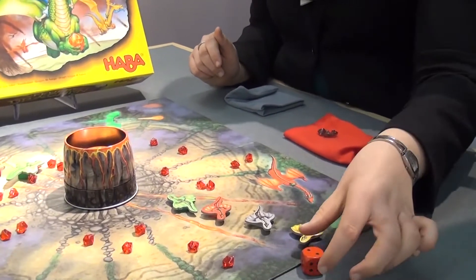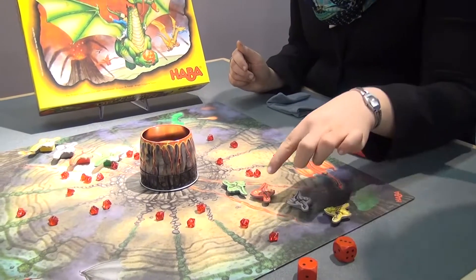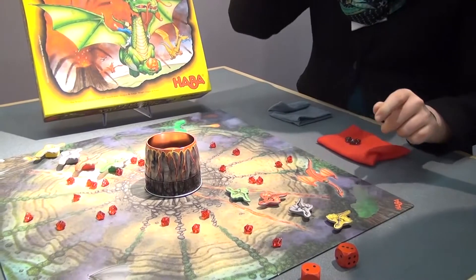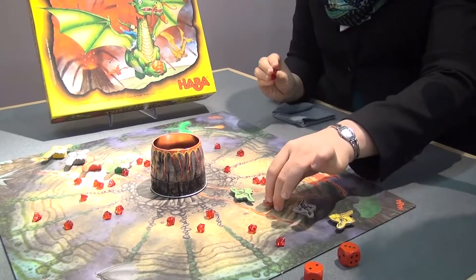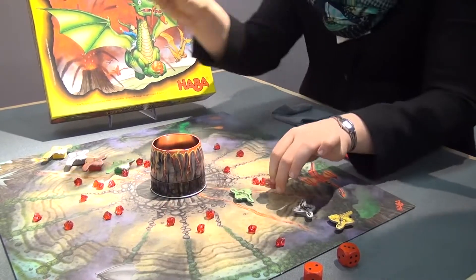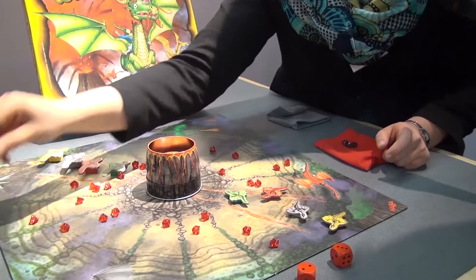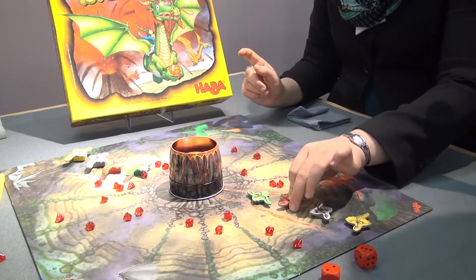You throw the dice and then you can choose what you want to do. Do you want to fly two fields forward with your dragon and put three rubens from the pile in the balcony? Or do you want to fly three steps forward with your dragon and just put two rubens in the balcony? So in that case you would say we put two in the balcony and we fly with our red dragon three fields.